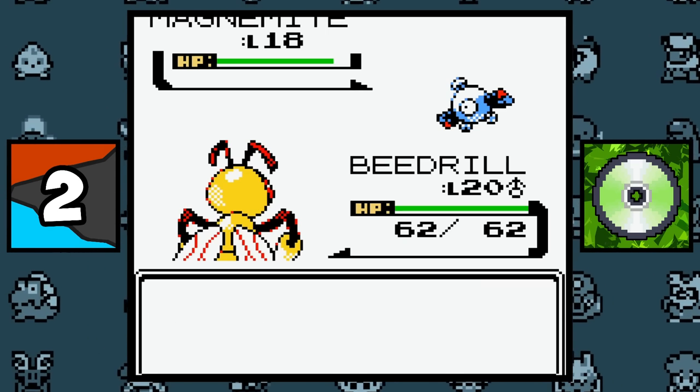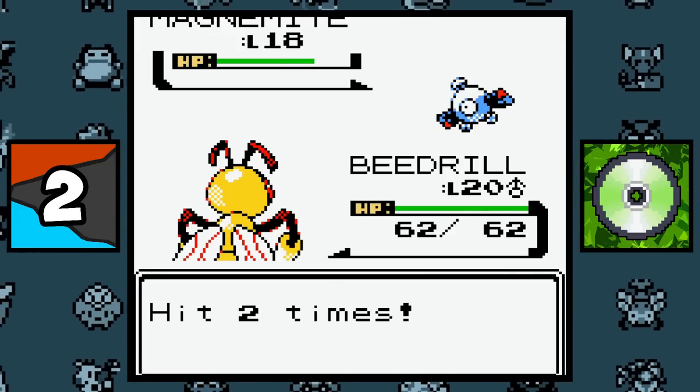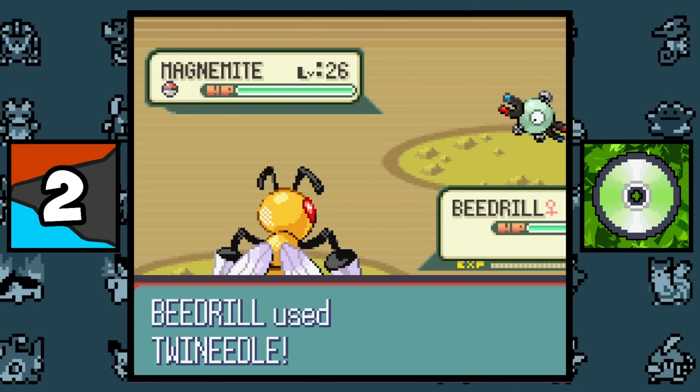The only possible way to poison a Steel-type Pokemon without using the ability Corrosion is by using the move Twin Needle in Generation 2, since it was the only move that could hit a Steel-type Pokemon with a chance of poisoning. But in Generation 3, this was fixed.